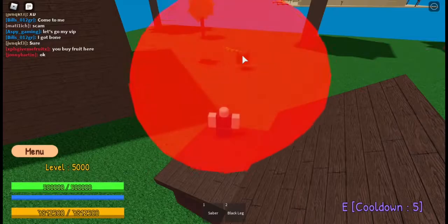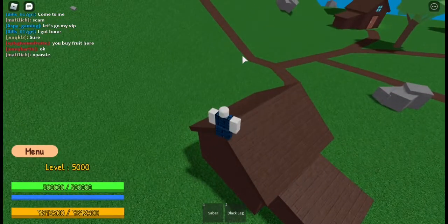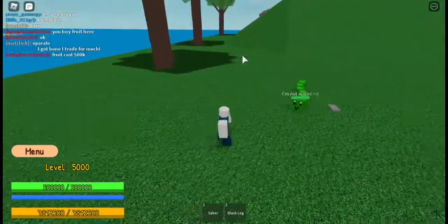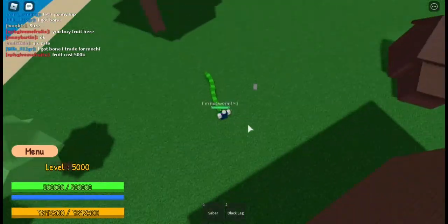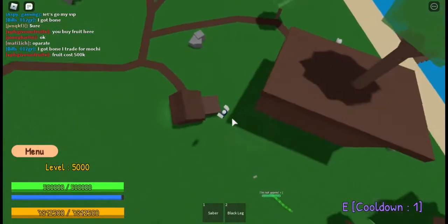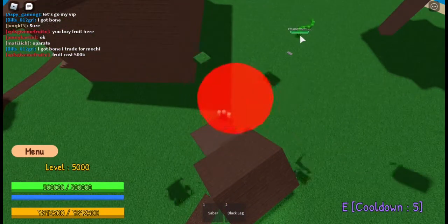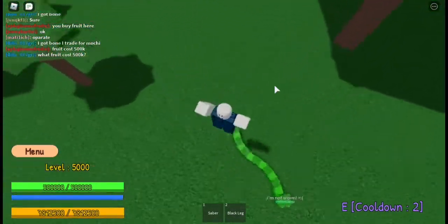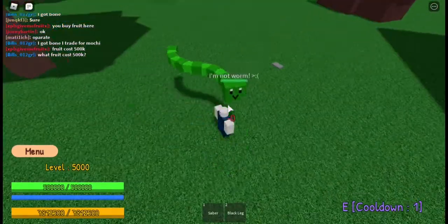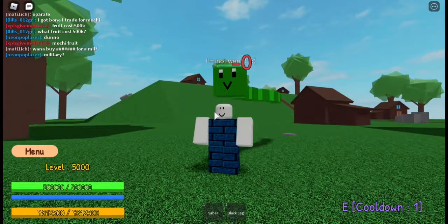Actually, scratch that — you need to go near your opponent. There will be circles surrounding you when you click E. Just go near your opponent and then explode — it deals around 50,000 damage. So the Magma Fist requires you to be close; don't go too far away or you won't deal damage.